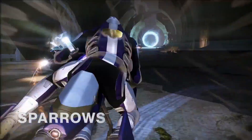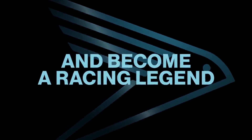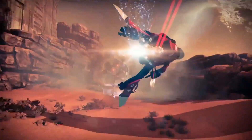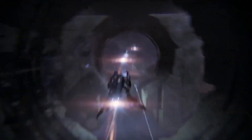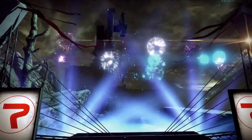It's worth noting that there are going to be two tracks. One on Mars, which is seen as the easier track — it goes through the Buried City on Mars in Meridian Bay. The harder one is going to be set in the Ishtar Sink on Venus, and it's known as Endless Descent.